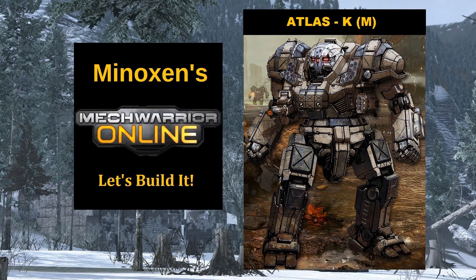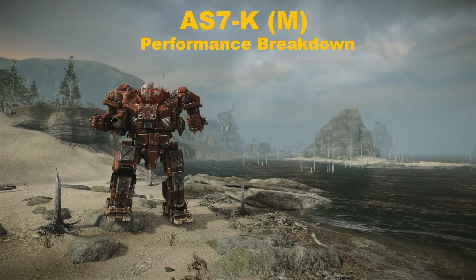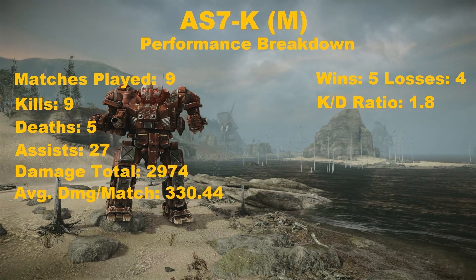For those of you who didn't rush off to watch those ride-alongs, let's get to the nuts and bolts of how this mech performed. Here's the performance breakdown of our Atlas K M: out of 9 matches played in our hour, we got almost a 50% win ratio with 5 wins and 4 losses. We had 9 kills and 5 deaths giving us a KD of 1.8 with 27 assists, and a damage total of 2974 for an average damage per match of 330.